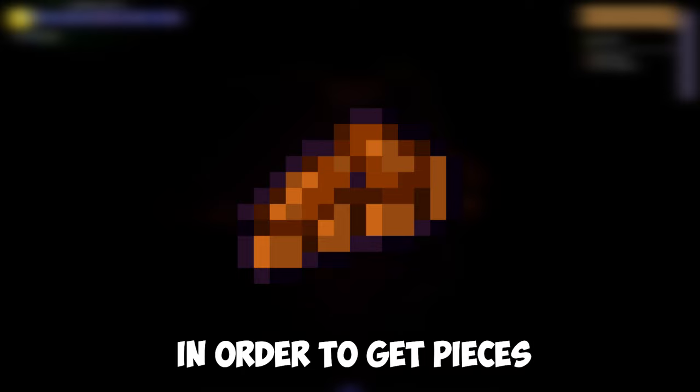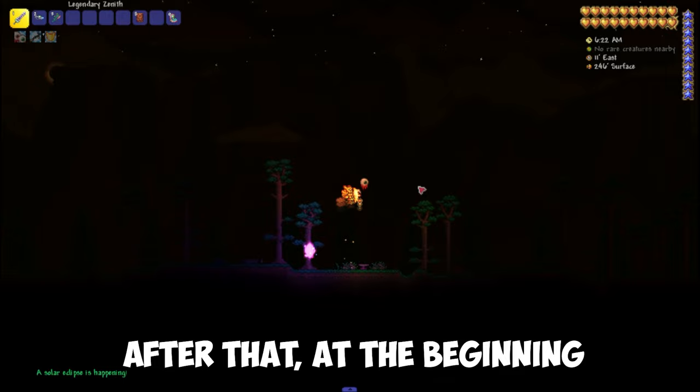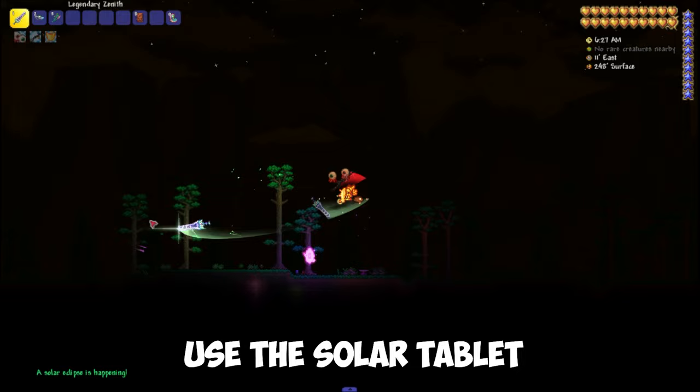From the 8 pieces obtained, craft a Solar Tablet on a Mithril or Orichalcum Anvil. After that, at the beginning of the morning at 4:30 AM, use the Solar Tablet to summon a Solar Eclipse.